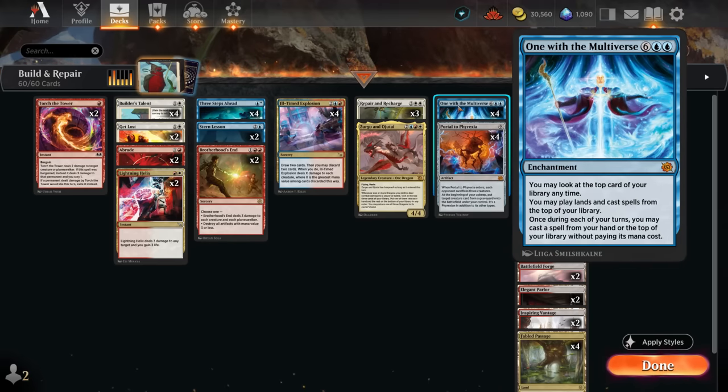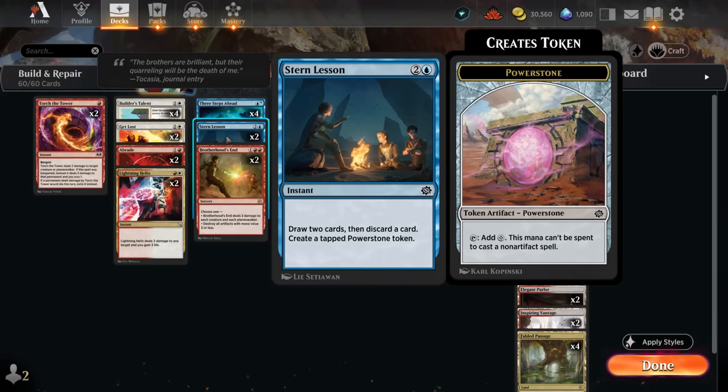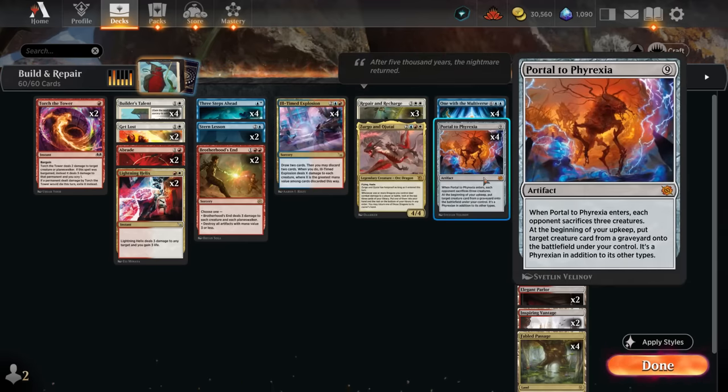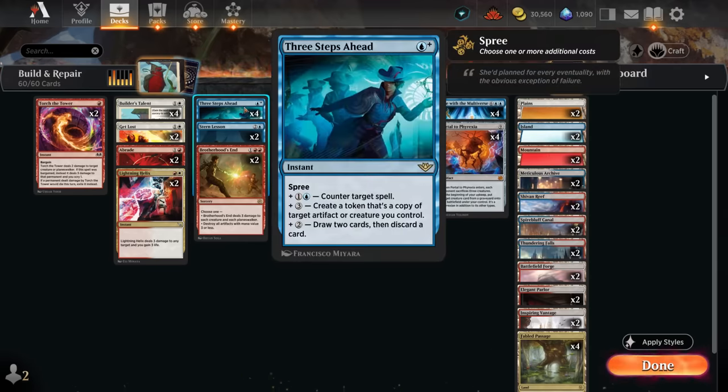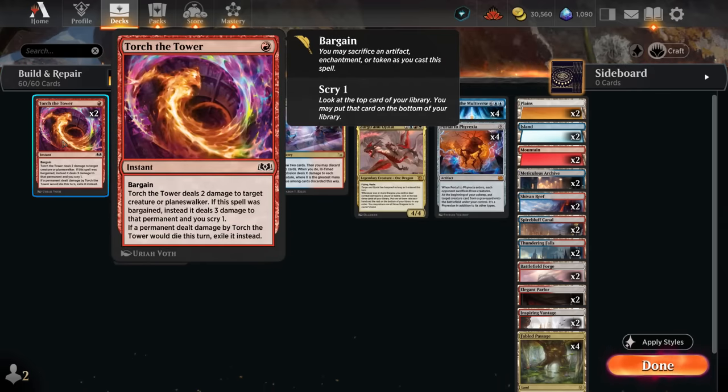Power Stone tokens from Repair and Recharge or Stern Lesson can also help activate Builder's Talent and pay for level three. We still need to actually put One with the Multiverse and Portal to Phyrexia in the graveyard. We've got some surveil lands that might help, but mainly we're discarding them from hand with Stern Lesson — draw two and discard, making a Power Stone token. Three Steps Ahead is mainly used as a draw-two-discard in the early game; in the mid to late game with enough blue mana we can consistently use it as a counterspell, and it can also create a token copy of our artifact — even an additional copy of Portal to Phyrexia at instant speed.